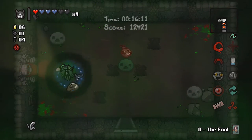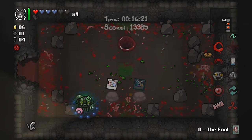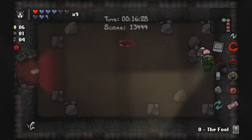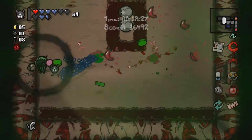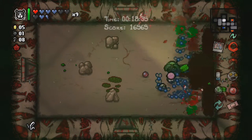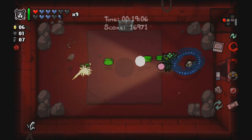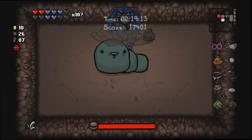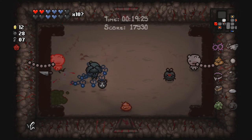We'll just get God Head and everything will be okay. She is dead — we'll go to the devil deal first, nothing of interest. We really don't need keys because we have the Paper Clip, which gives us free access to any golden chest. That re-rolled everything and now we have Mom's Knife and Number Two, which kind of sucks — we re-rolled because we're Guppy but we won't be reproducing any more flies.